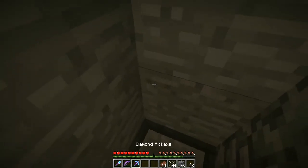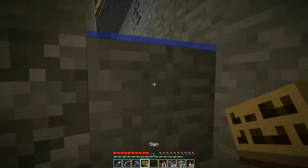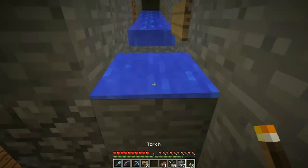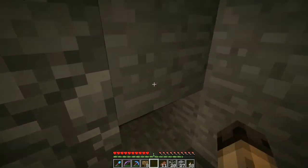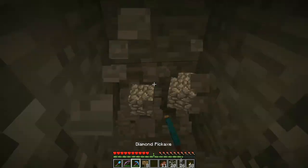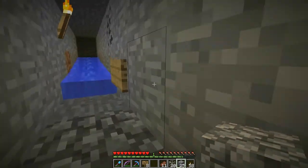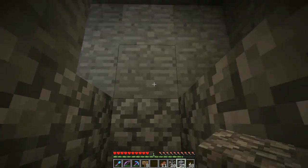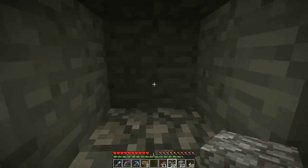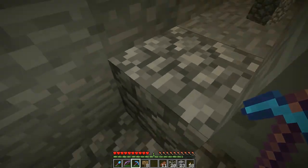I'm going to block this off too and stop this water real quick. Replace this with cobblestone just to make it look nice. We're going to have two parts: one is a kill switch that's just going to kill them and their drops will fall down here. That kill switch is going to have to be set up up here. Lava will flow four blocks, so put it there: one, two, three, and it'll flow right here.